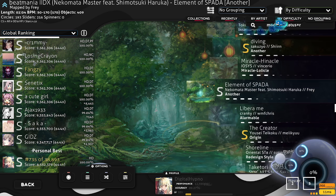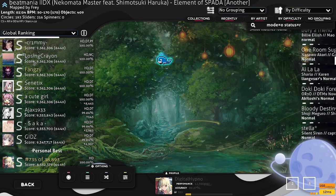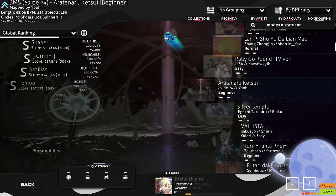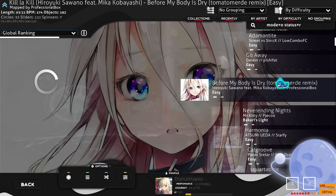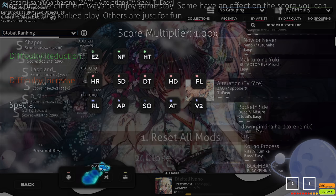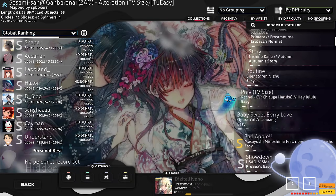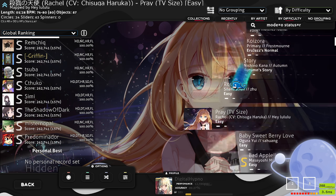I use right-click to scroll down to around the 1.5 to 1.7 difficulty range, and I just pick out songs that I like. I usually turn on Hidden for this. But if you're more comfortable on NoMod than Hidden, then I would say use NoMod instead.